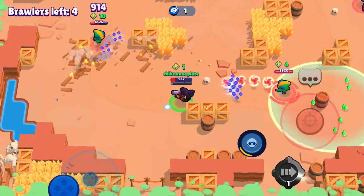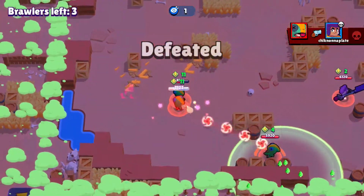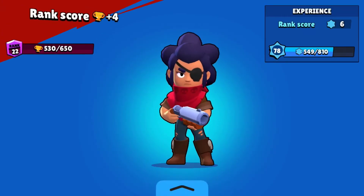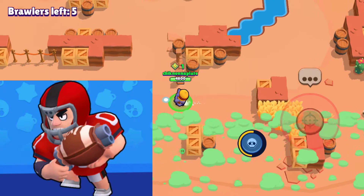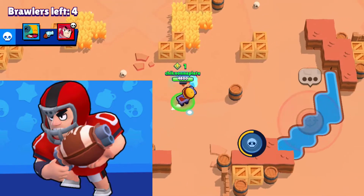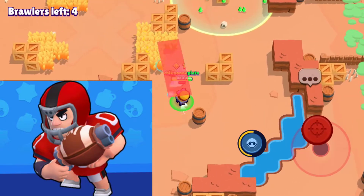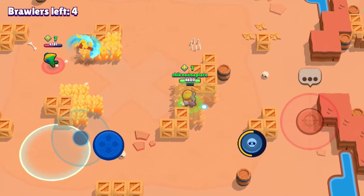The next brawler is gonna be Bull. The best skin for Bull would be Barbarian King Bull, but it is free, so the best paid skin for Bull is gonna be Red Linebacker Bull. There are a couple reasons why: it's really red and cool, its gun is literally a football, and it is just an awesome skin overall. It also went to the archive, so it's OG.